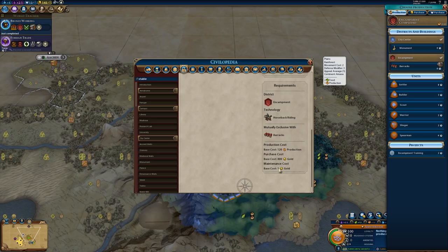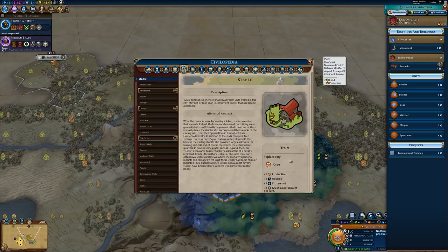The Stable has a maintenance cost of one gold per turn and a slightly higher production cost of 120. The same story goes for the Stable as with the Barracks — it's decent but not particularly great. If you're playing someone like Scythia or Genghis Khan who really likes early cavalry, I'd definitely recommend getting a Stable. But if you're not planning on early cavalry aggression, or don't have a good source of horses, I would go for the Barracks instead.